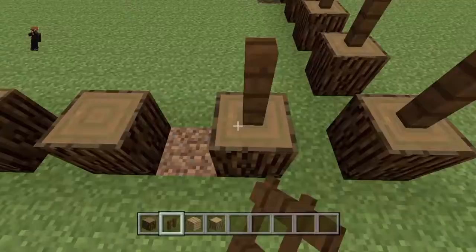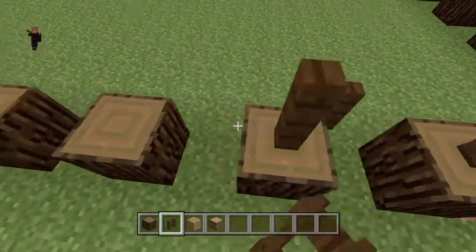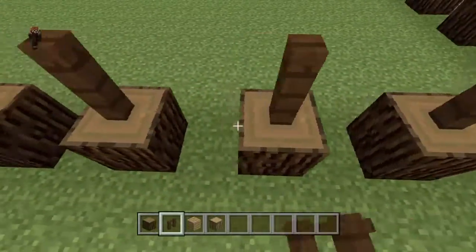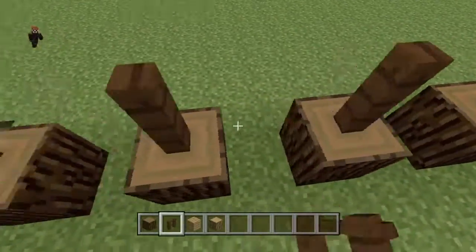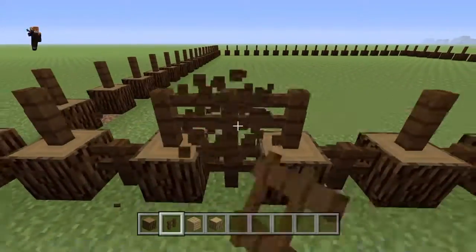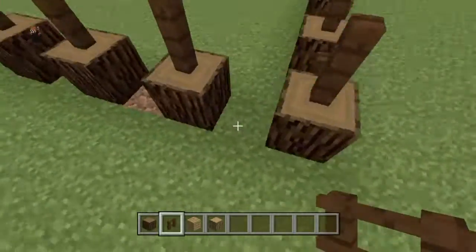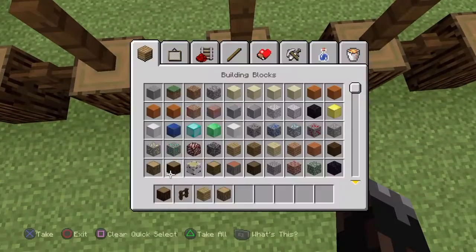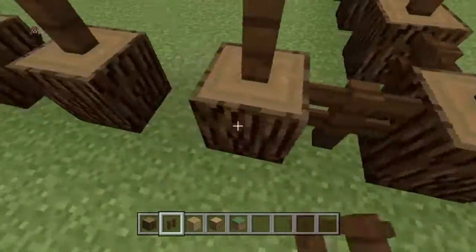Next you're going to want to get a dark oak fence post and put it on top of all those spruce wood logs you just placed down. I made a decision about whether two fences or just one looked better, and I finally just came to my senses and went with just one. Fences are a good touch but they mess up a lot.